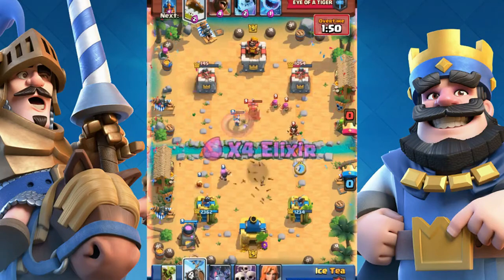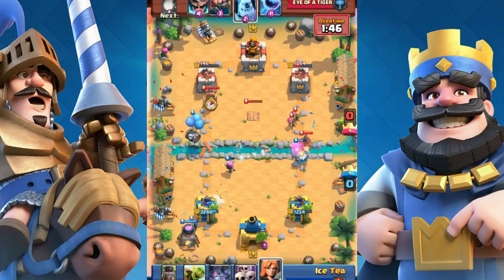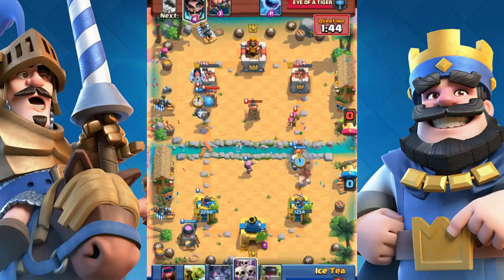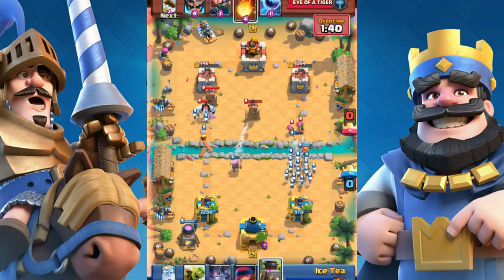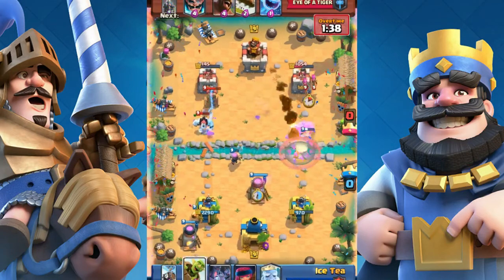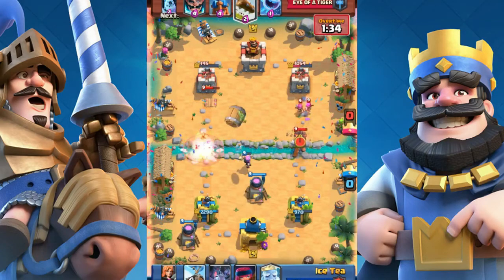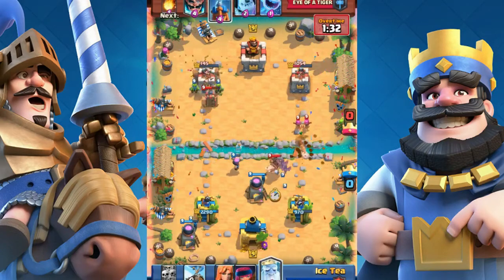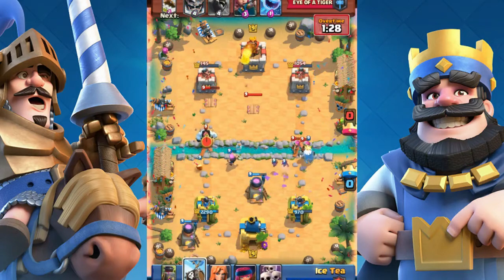Number 3: Easier to die. Firecracker has a little bit more hit points than the Princess, so she cannot die to the Log, but she does die to Arrows. Every time she shoots, she goes backward, which makes her not so easy to kill. So Firecracker 1, Princess 0.